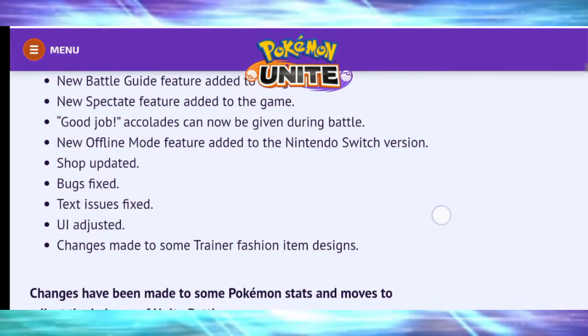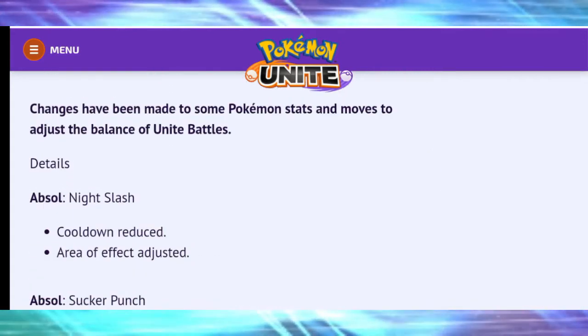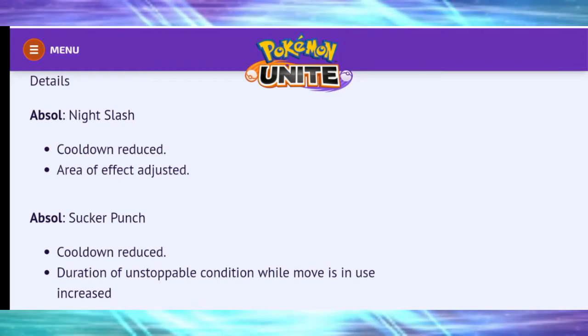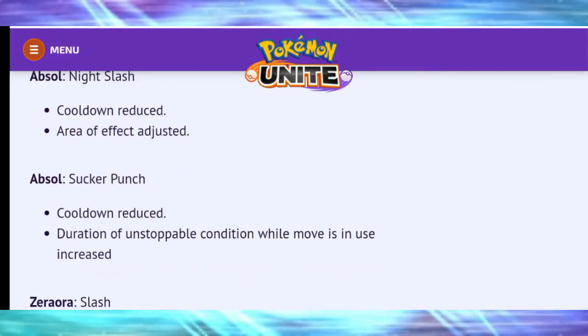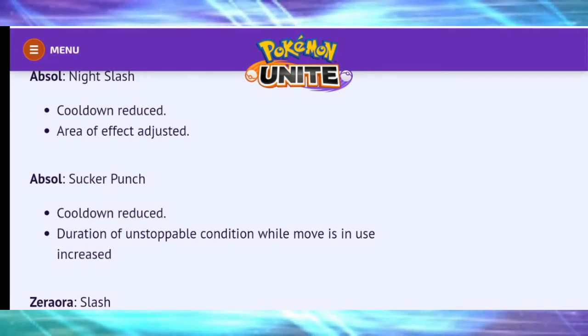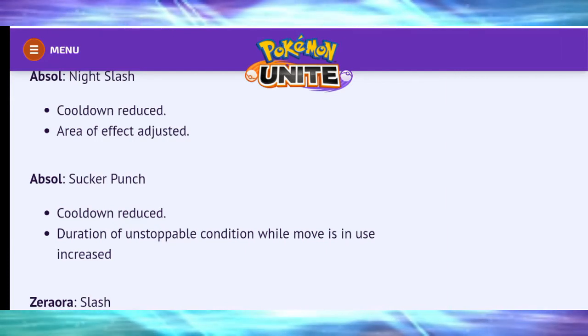Changes have been made to some Pokémon stats and moves to adjust the balance of Unite Battles. Starting off with Absol: Night Slash cooldown reduced and area of effect adjusted; Sucker Punch cooldown reduced and duration of the unstoppable condition while the move is in use increased. Absol has been buffed quite heavily — we might see speedsters come into the meta a bit more.